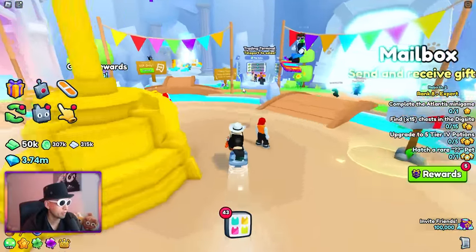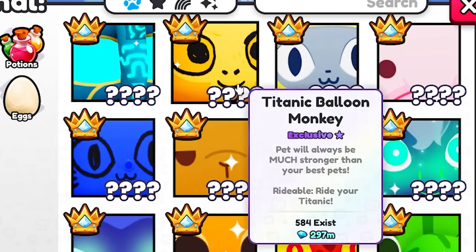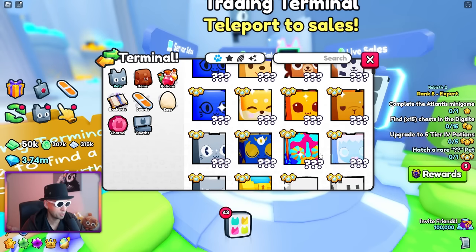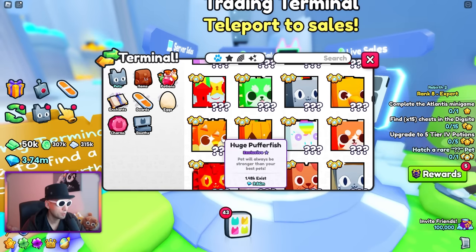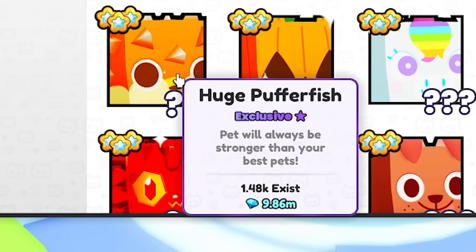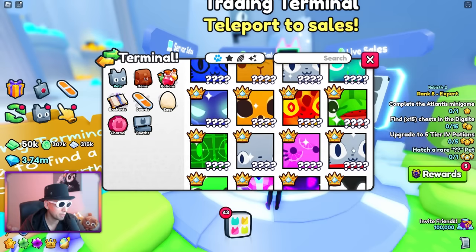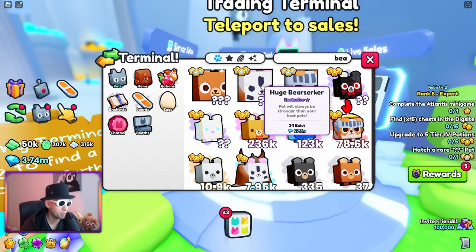Let me use the Trading Terminal over here — that's the name of it. Pets: 3.65 for that one. How come this pay-to-win Titanic Reindeer from the plushies is $2.37, but the Hubert is only $2.50? The Hubert should be worth way more than the plushie Titanic. Huge Pufferfist: 1,408 exist, goes for 9.86 million. 26 exist of the Huge Night Beagle; someone already has one in the server — it's full, people are trying to get it from the player. Huge Berserker: 34 exist, 27.7 million.